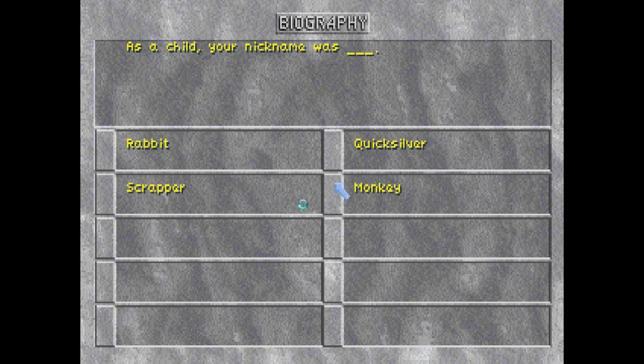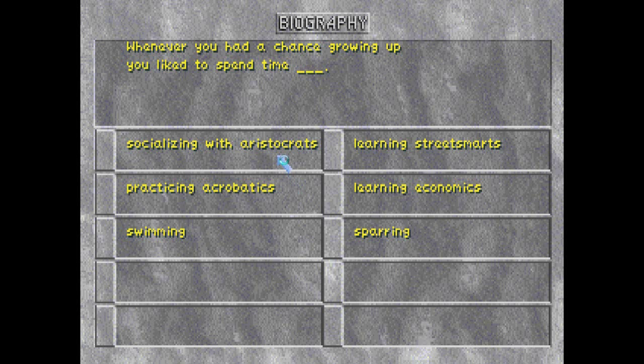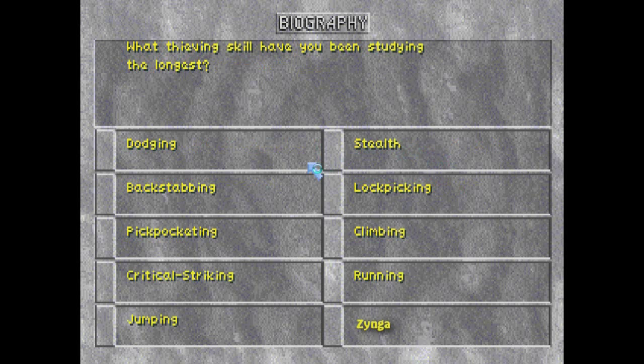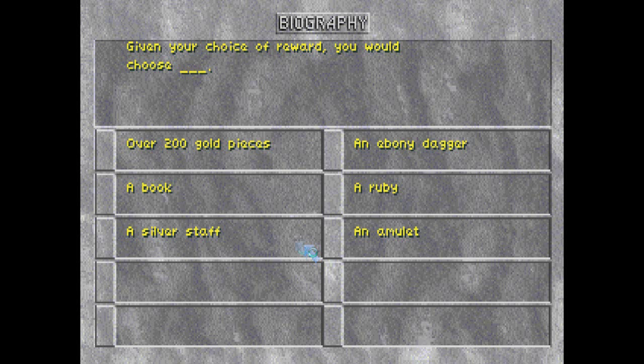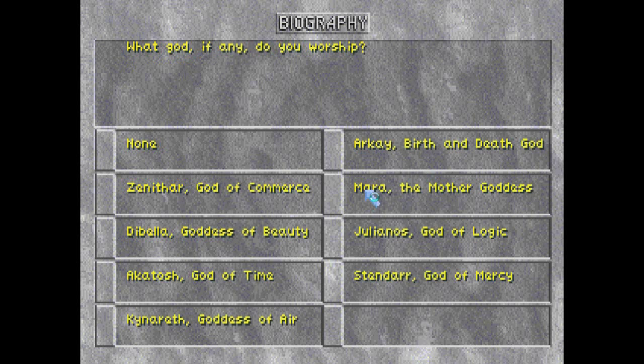I guess they couldn't print what I was called. There we go — a certain degree of training. Since I'm a bard, I have the etiquette skill for interacting with nobles and street smarts for interacting with the lowbrow. Thieving skills — pickpocketing, critical strikes. I've heard that pickpockets do pretty well in this game, so I'll pick that. What motivates you? Fame, fun, knowledge, helping others — who would pick helping others? What god, if any, do you worship? You'd have to spend some time with a manual or a table to make intelligent decisions here. God of mercy — that would probably be appropriate.